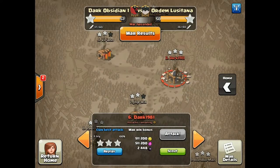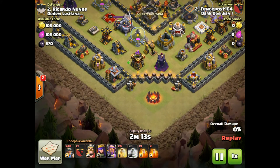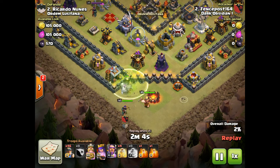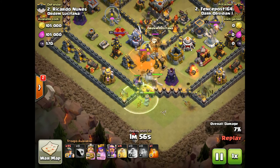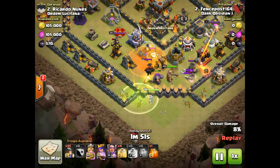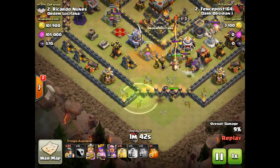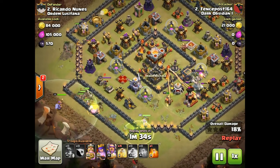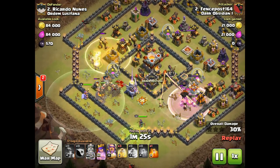It's number two against their number two — Town Hall 11 three-star by our very own Fence Post. It's a standard ring base. He has max TH10 troops, he's obviously a new TH11 without max heroes, the new defenses aren't maxed, and the Eagle is only level one with level three infernos. His miners just rock and demolish this base — defenses don't stand a chance. He comes in with the golem, jump spell gets him inside, CC turns out to be a hound, but it works out fine with a couple miners helping at the bottom.